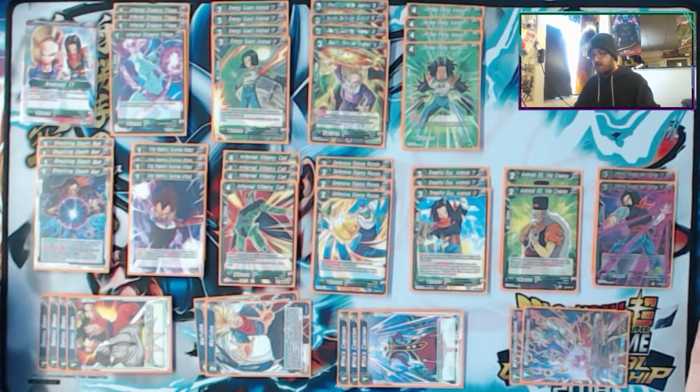Next card, you got Deadly Defender 18 — gorgeous card for this deck. It basically stops them from attacking your leader for two. And then after you awaken, she just becomes 20,000 automatically, 25,000 during your turn. It's really hard to get rid of her because you'll just combo away.